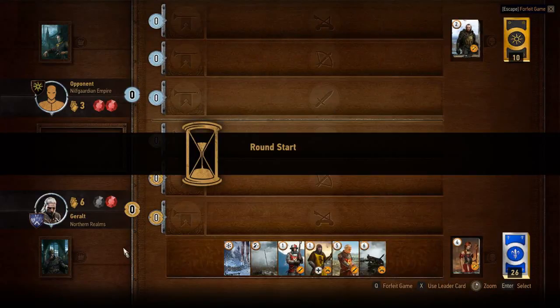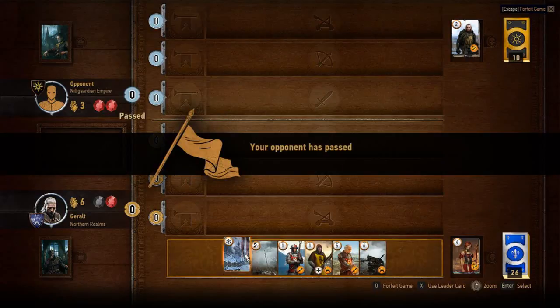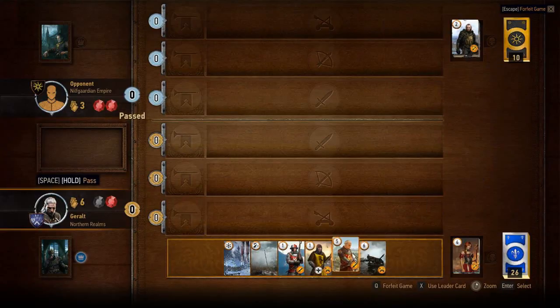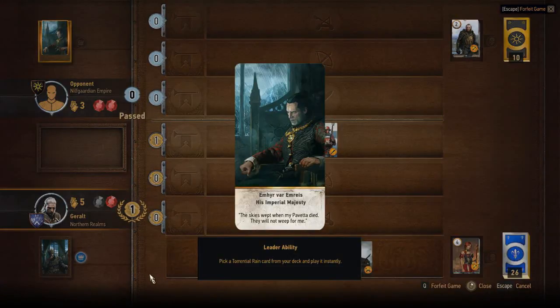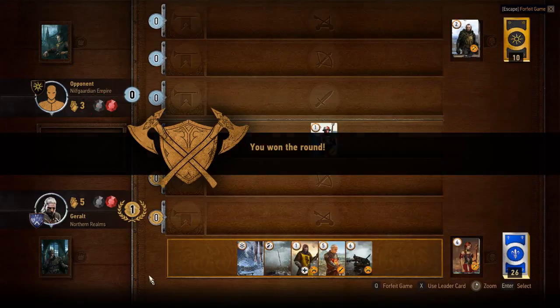This time I have much more of an advantage. Looks like they passed — most likely they don't have any more cards. I only have to place one card down. In fact, I'm going to place a weak card down — not a six, I'll place a one. Her ability can pick a rain from your deck and play it instantly. Interesting. Okay, so I won that round, so now we're tied.